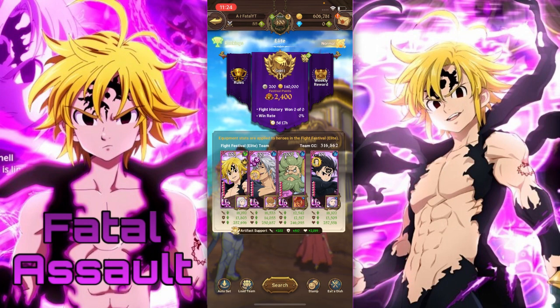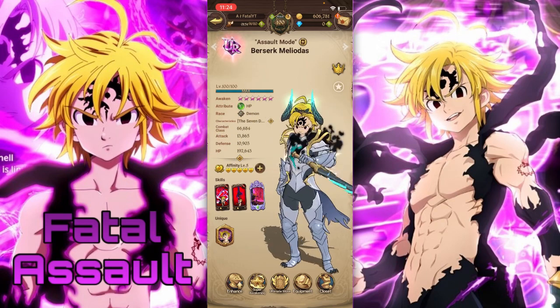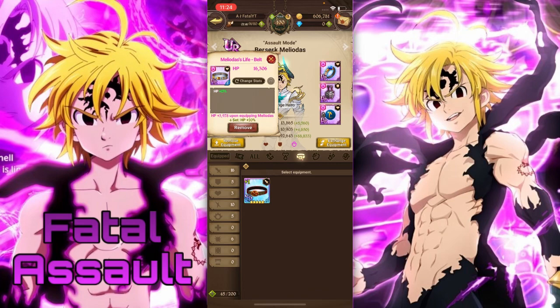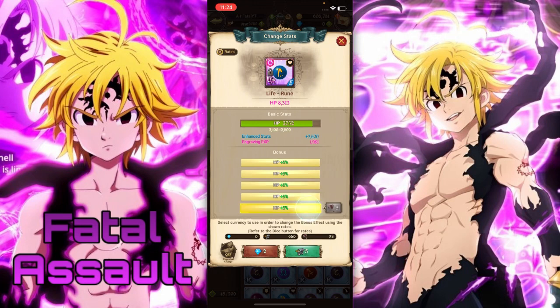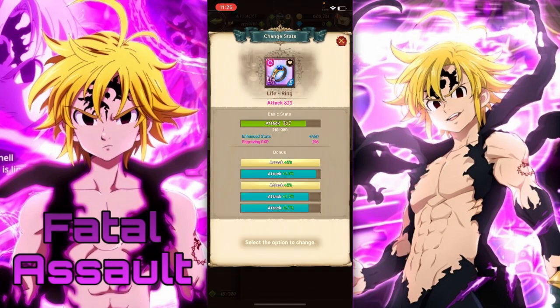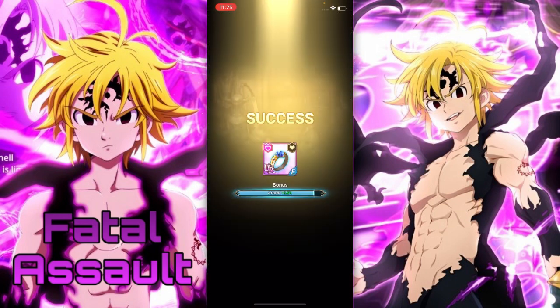Let me quickly show what he's looking like right now — 66,684K CC. Here's his equipment if you wanted to know: full base stats, bonus stats, almost all basic stats, full defense as well. That's almost the best my stats can do. I could do a bit better with the attack, but I barely have any anvils.